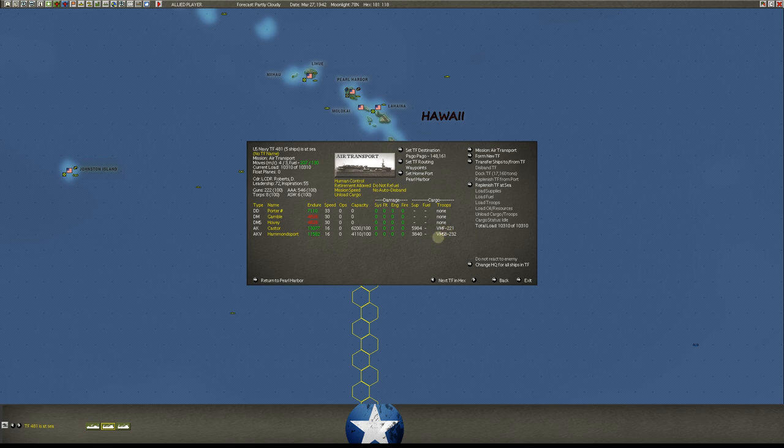They've got VMFs on them, VMSBs - those are Marine planes, American Marine planes, and they are also carrier capable. I'm going to take them to Suva in case, once we get the carriers down there, we may just want to put some more planes on them. Or if planes get destroyed, we'll have those at Suva, because I don't expect our carriers will be hanging around Pearl Harbor much longer.